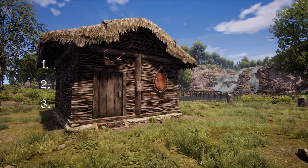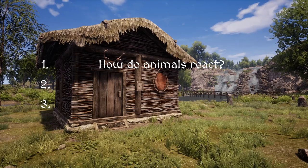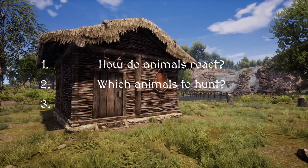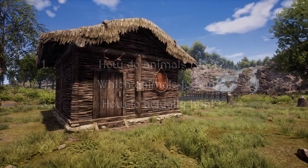I'm going to split this guide into three main parts: firstly talking about the different attitudes that animals can have towards the player, then moving on to discussing which ones are actually worth hunting, and finishing off with how to go about it.